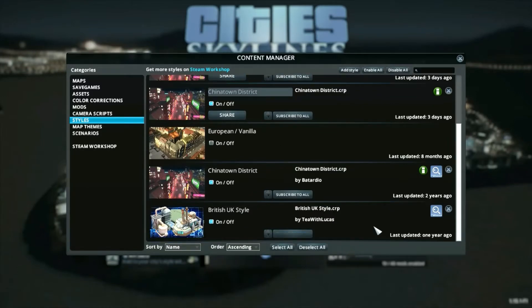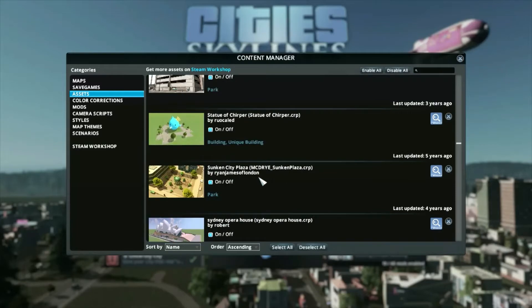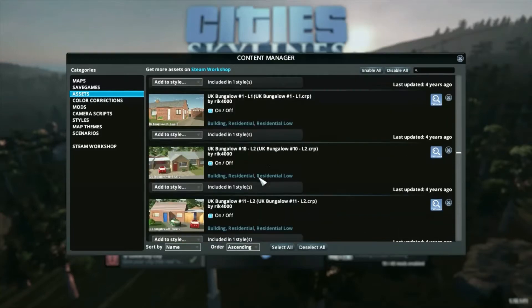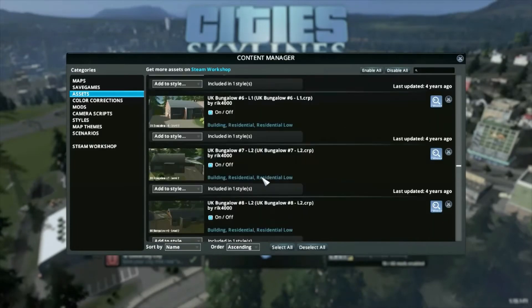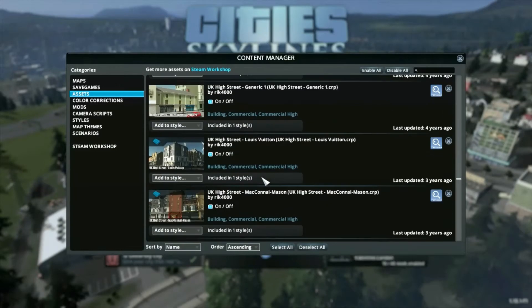We're going to use the 'subscribe to all' button in the styles - that's going to hopefully download all the assets that go with the British UK style. Then when we create that district and get it zoned, hopefully these assets will grow in. Looking at the asset lists, you can tell by the tiny scroll bar on the side that we've got heaps and heaps of these UK assets. A lot of them seem to be low residential, but hopefully we've got some high density residential in there as well. We've also got a mix of high density and low density commercial premises.